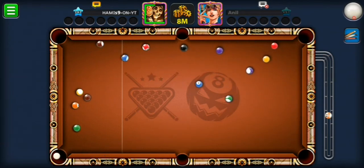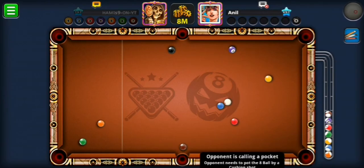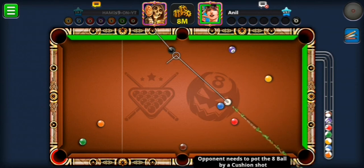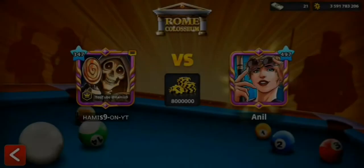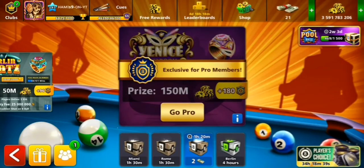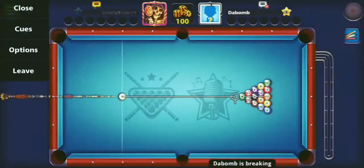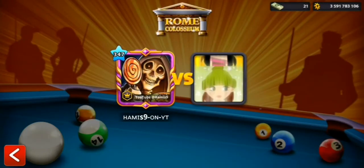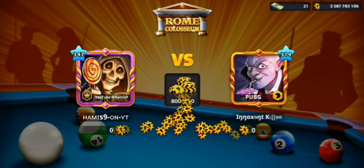For the break — don't scratch. Okay, just scratched. Let's hope we get our chance back. Is it going in the bottom left pocket? He actually potted it — some people are talented. Break trick again in Rome Colosseum. Let's just hope this match is a win.